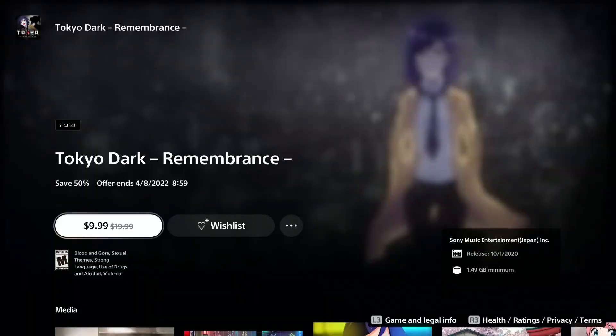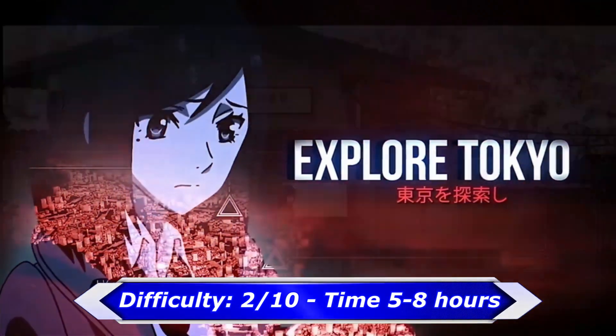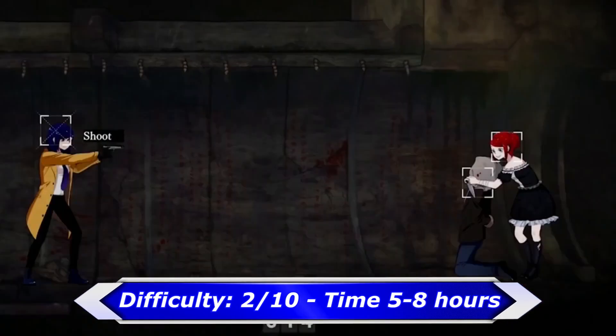Next one is Tokyo Dark, which is a side-scrolling mystery-themed visual novel. The game itself is super easy but there are a lot of missable trophies. But if you use a guide or a walkthrough it's possible to get the platinum within 5 hours.